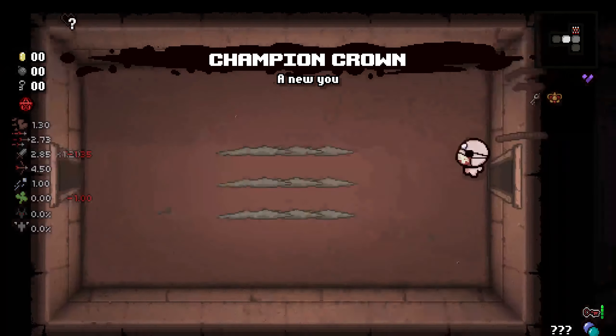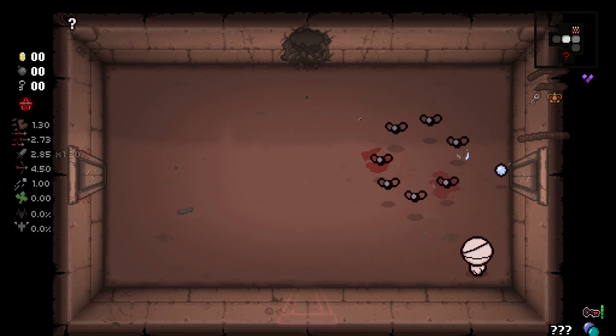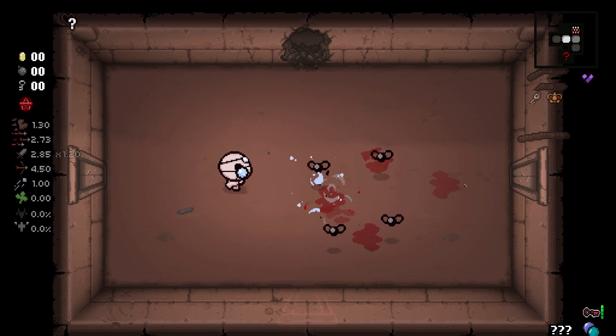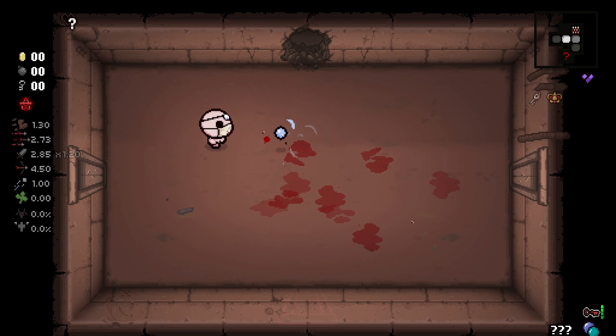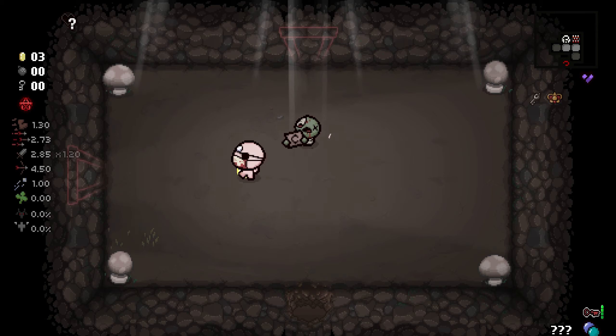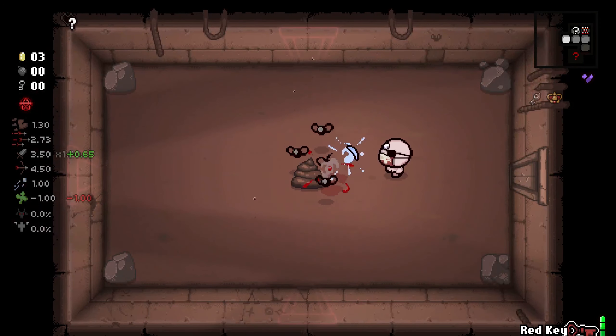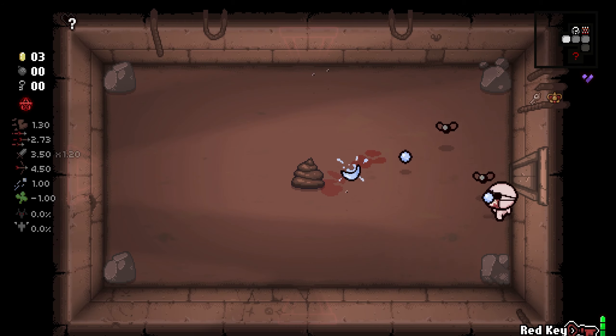Today we're back with the Isaac Champions mod, and we're here with Tainted Cain. He starts with Cracked Orb, which it doesn't show — I don't know why not. You get False PhD, which I guess also doesn't show, because you get a Luck Down and your damage up. You start with a Luck Down pill and you start with Pocket Red Key.